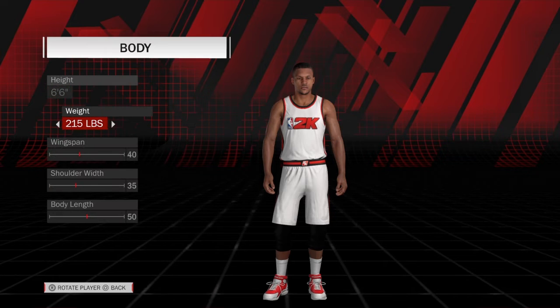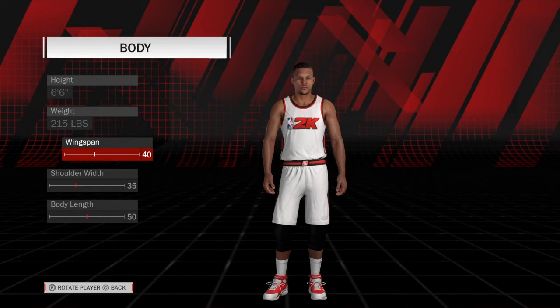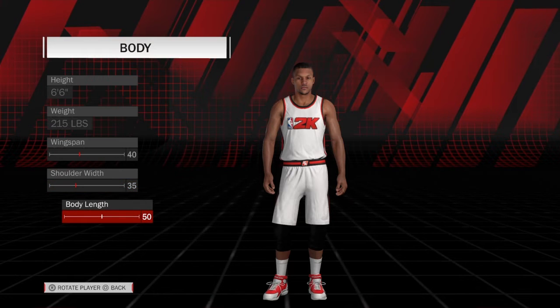His body: 6'6", 215 pounds. Wingspan of 40. Shoulder width: 35. Body length: 50.